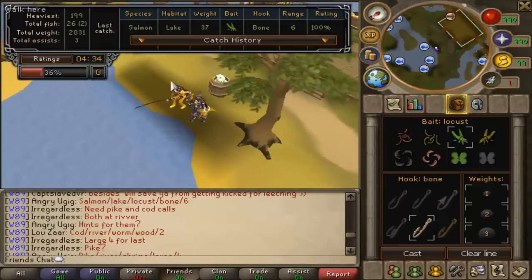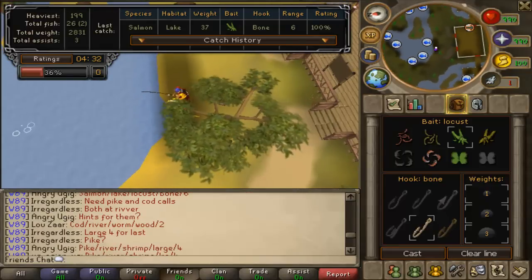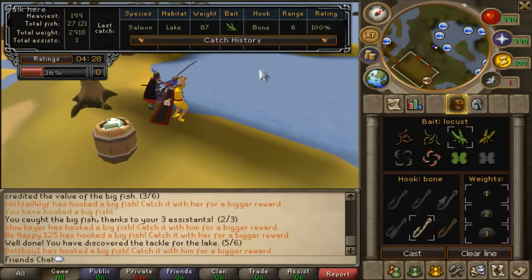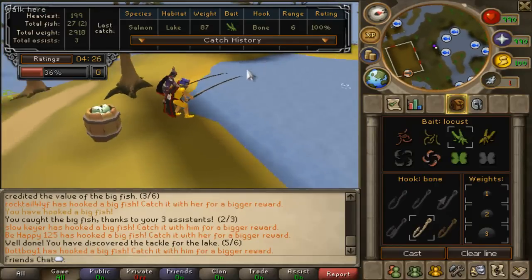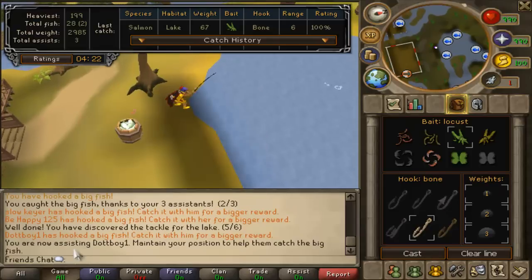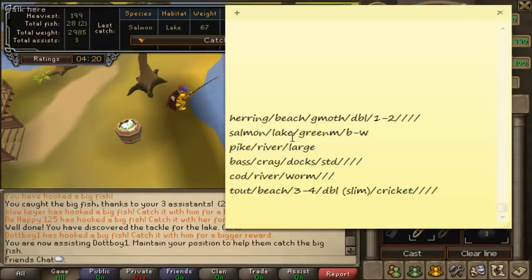For a better chance to get big fish, stand on your own square. Don't stand on other people's square because there's a chance someone under you will get the big fish as well - so there's a less chance for you. I'll just assist this one and cross off what I just got. I just got Salmon, so I'll cross Salmon off. All I need now is Pike and I'm done.